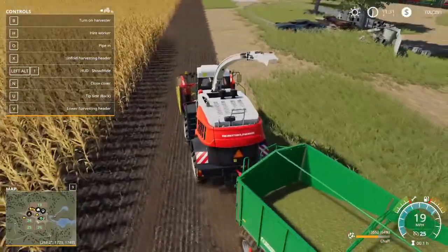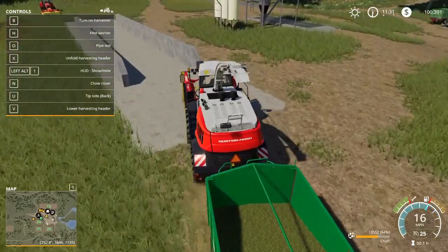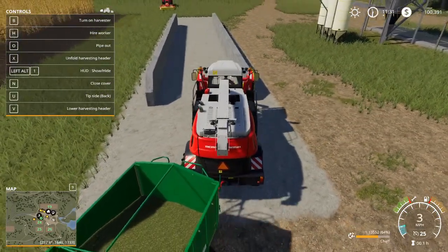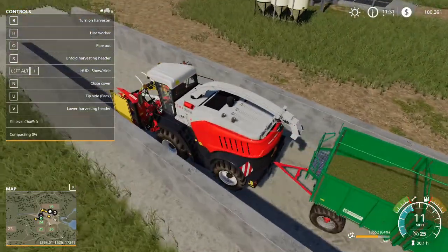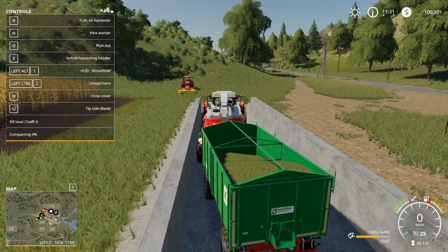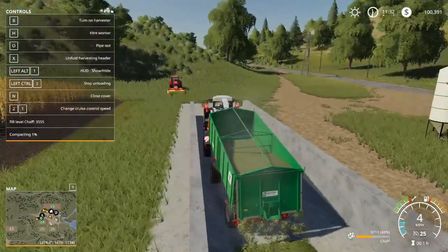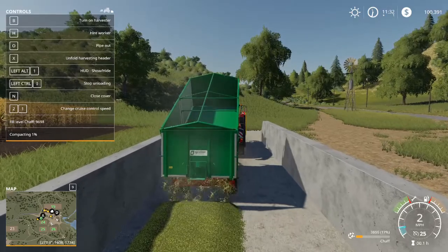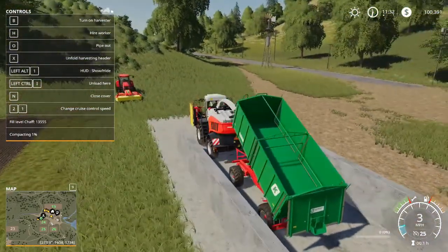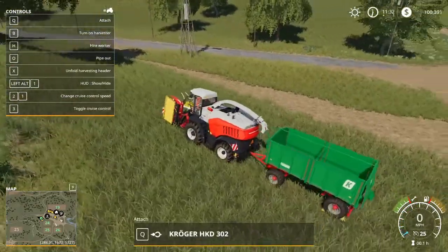I'm going to bring this chaff over and dump it in my bunker silo. Once I'm between these two walls, I have to hold Control and hit I to unload here. I have to make sure the trailer is selected and then hit Control-I. A bunker silo will not indicate when it's ready for you to tip in like a regular silo would, so you have to force it with 'unload here' using Control-I. I've got a little bit of chaff in there — not a whole ton, but enough to get me started.